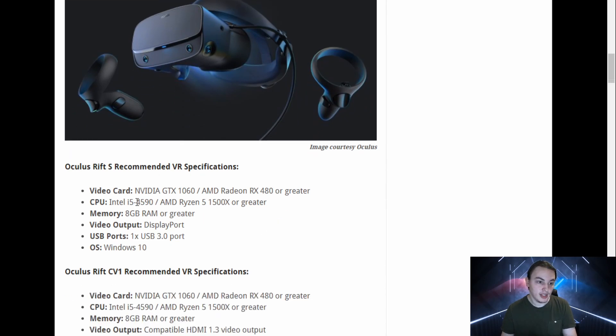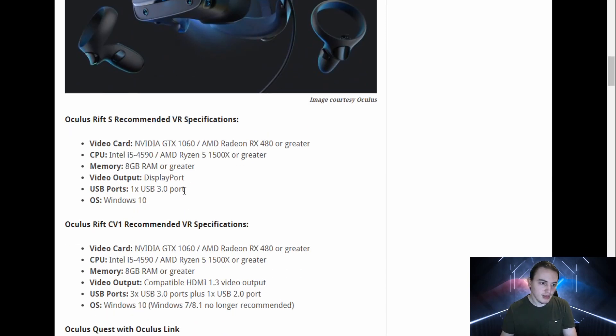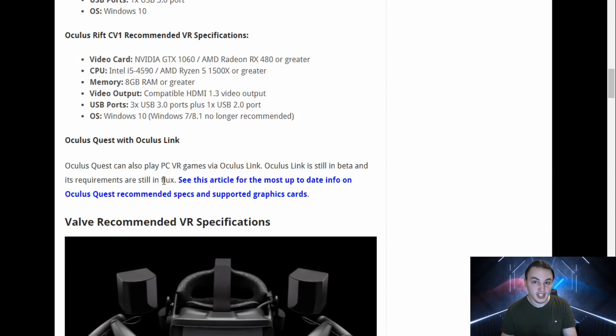The CPU that they're asking you get is either an i5-4590, so Haswell in this case, or an AMD Ryzen 5 1500X. Both of those CPUs are pretty old at this point — Ryzen is a bit newer, but the Intel one is really old. Now, 8 gigabytes of RAM is the minimum, but I would technically recommend you get 16 gigs of RAM, because that's going to make your life a lot better when using your PC in general.